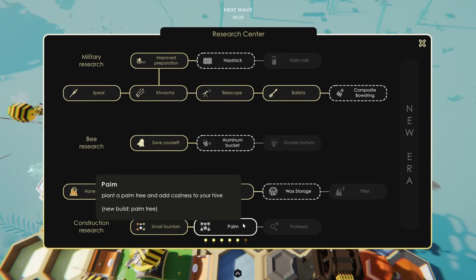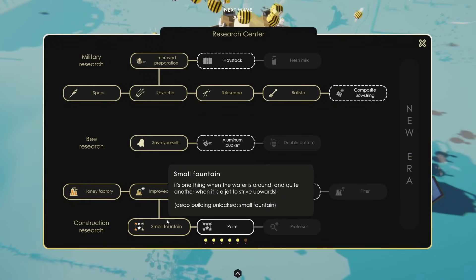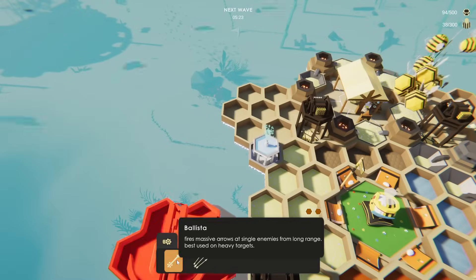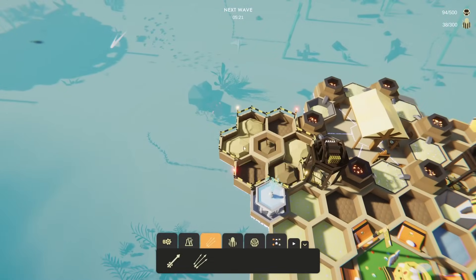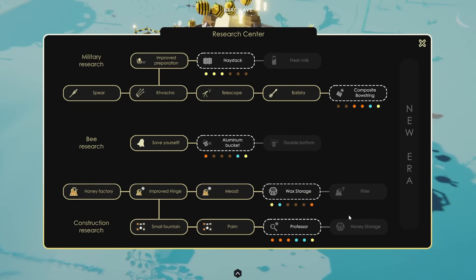We can reduce the research time — I like the sound of that. I didn't realize I was that early in the tree; I never researched a small fountain so I had no idea. The first ballista has a spot for it. Also, this is where the honey storage is — what's it doing under the construction tree behind the decorations? What is this?